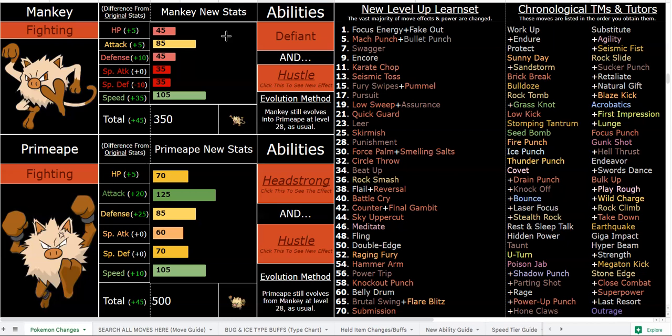You aren't always going to need the sheer power of Hustle because you already have a very good base 125 attack. In those cases you can just run Headstrong even if you're not running recoil moves — it's nice to not worry about the miss chance. Say you need a specific item for a boss fight and don't need recoil moves; Headstrong is still a good ability purely because it's not Hustle. Some fights you won't need that giant boost; other fights you definitely will.